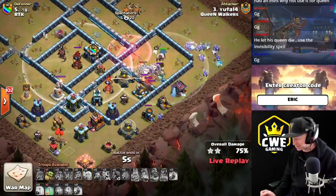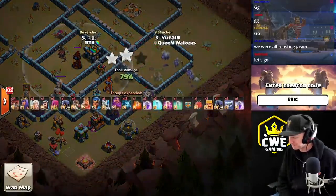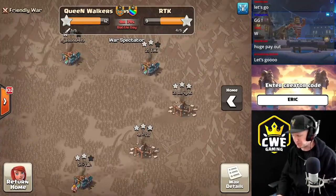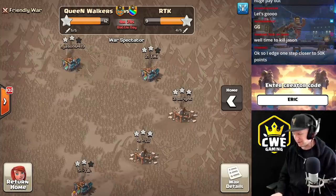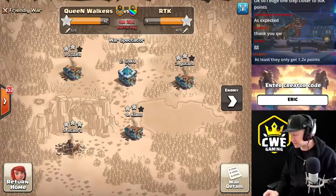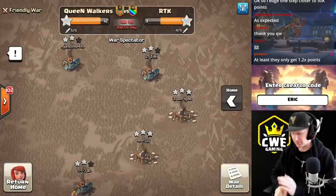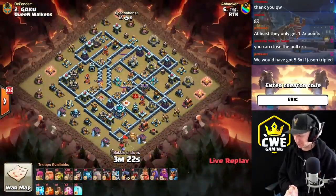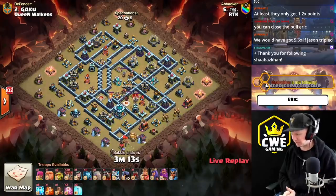This was a messy attack — they'll go out on a fail — but they will be the winners of the entire tournament, taking out all the pro teams all the way through. They end with 79%. We're still going to see RTK's final attack — mathematically they cannot finish it even with a triple; they will be behind on percentage. Queen Walkers are coming in at 12 stars. We said at the start of the war that if Queen Walkers failed after their first two triples and RTK tripled the rest, they could have made the comeback — however, RTK had the opportunity and wasn't able to capitalize.